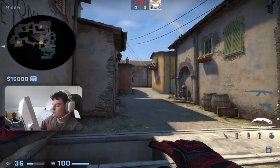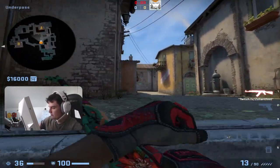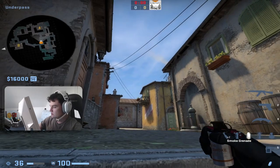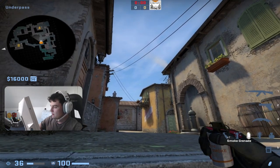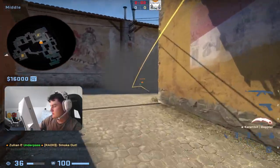Hello guys, in this video I'm just going to show you a fast way to smoke short. If you jumped to Mexico in the beginning of the round and they didn't smoke for some reason, and you want them to smoke, what you can do is just aim above here and left click and you will smoke like this.